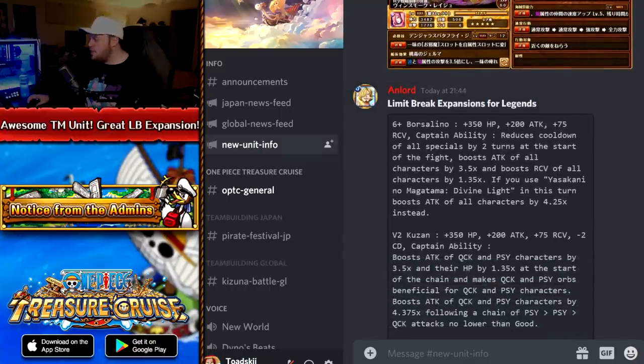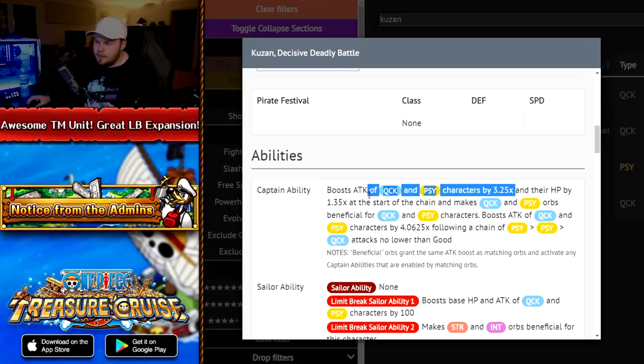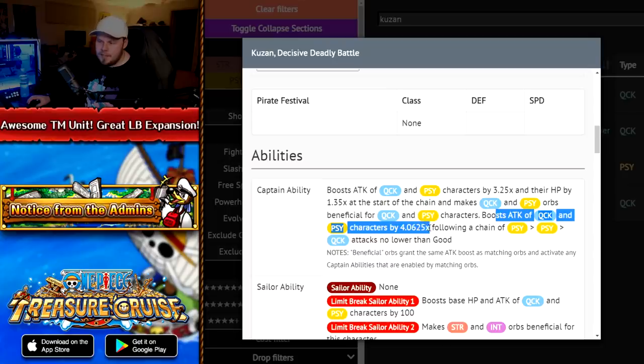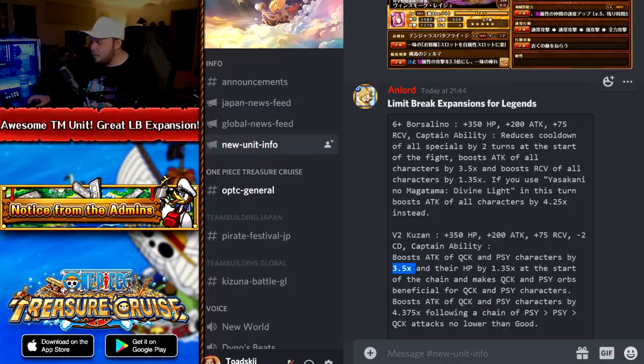Let's talk about V2 Kuzan. His captain effect is Quick and Psy with 1.35 health, making Quick Psy orbs beneficial, and boosting attack of Quick Psy by 4.0625 after hitting a Psy-Quick chain — one of the most annoying conditions. That doesn't change with the Limit Break expansion, but he does get a buffed captain effect: his base goes from 3.25 to 3.5 times, and from 4.06 to 4.375 on the conditional. Plus his cooldown is reduced by two turns — going from 14 turns down to 12, which is a well-needed buff.